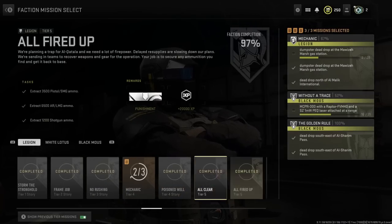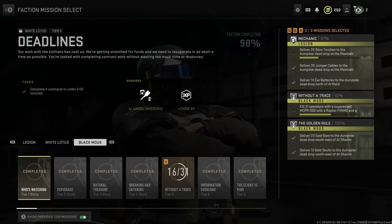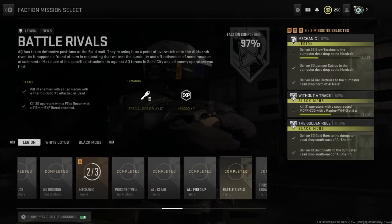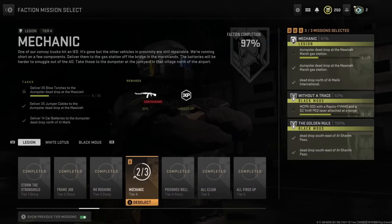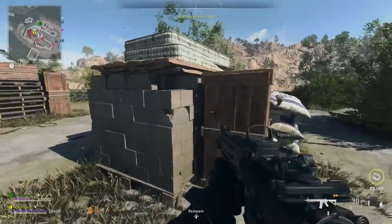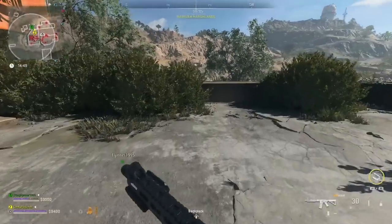To start the Black Mouse missions, you need to have unlocked tier three for White Lotus and Legion, which means completing the tier two story missions. Once you've done that, you'll have access to tier one of Black Mouse. The first mission is called Always Listening, and it's actually pretty hard for a tier one mission.